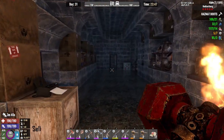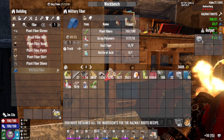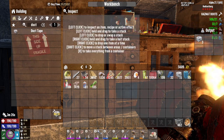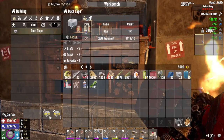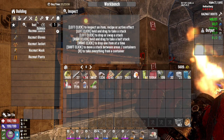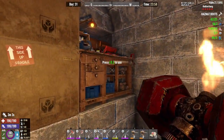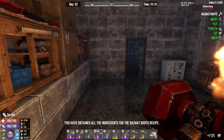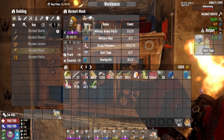We are good on the military fiber — I think we're good on military parts, just barely. We're only going to have 14 more, so we are definitely going to need more duct tape. Let's go ahead and make all of it — we're going to need it. Let's go ahead and craft our hazmats. We need three, so let's craft that, craft that, craft that, craft that. More duct tape — craft the mask. And we just need to wait for these to be made. We need more military fiber!